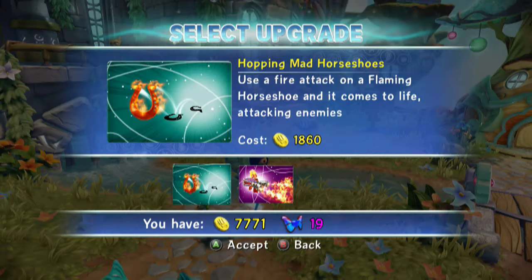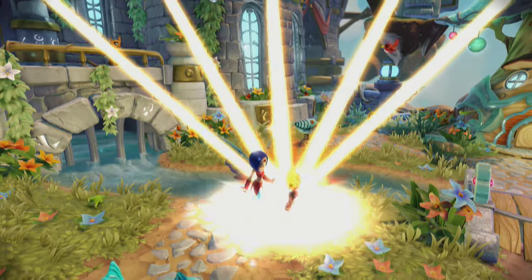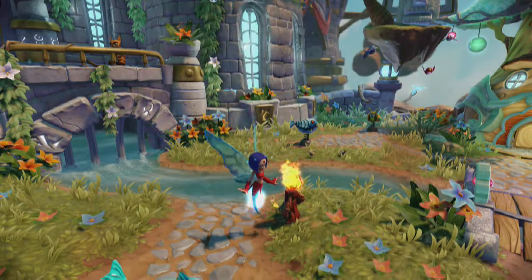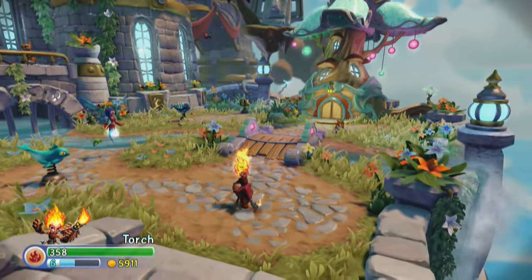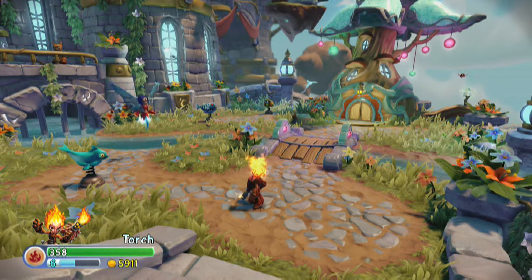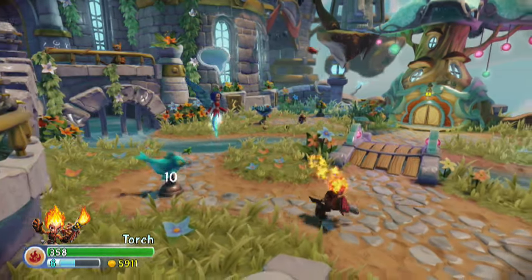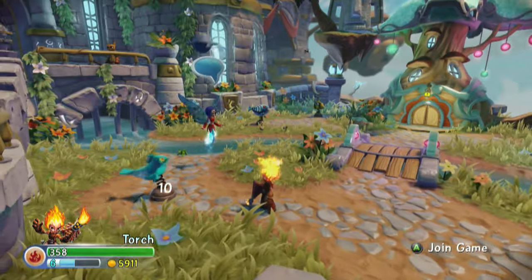The final upgrade on this path is Hopping Mad: horseshoes - use a fire attack on a flaming horseshoe and it comes to life attacking enemies. I think all of her attacks aside from the secondary use a fire attack, so this should trigger on a flaming horseshoe. I'm assuming that might work here even though the horseshoe is invisible in the training area. So hopping mad - use a fire attack on a flaming horseshoe, which is what we get with Extra Hot Shoes. Let's just toss it over here.